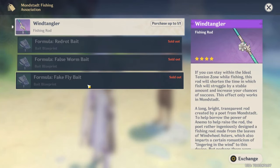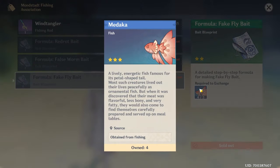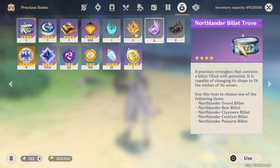He's going to show you what he sells. Come over here and buy the fake fly bait. To be able to buy it you're going to need three medaka fish. So go around and fish for the medaka, and when you have three of them come back and exchange them for the fake fly bait formula. Then go to your inventory and learn the blueprint.